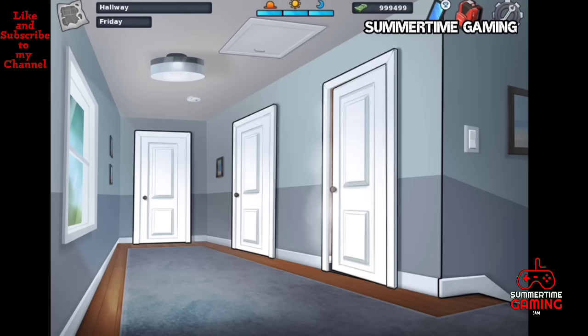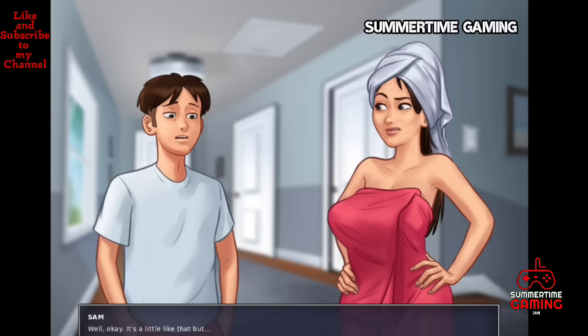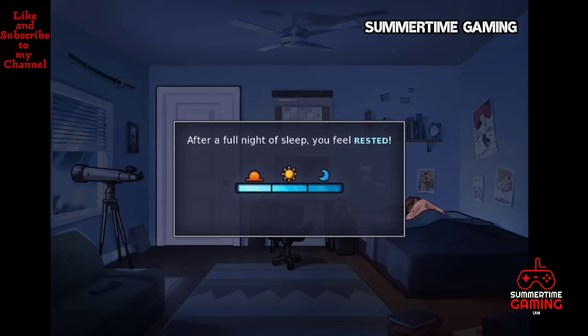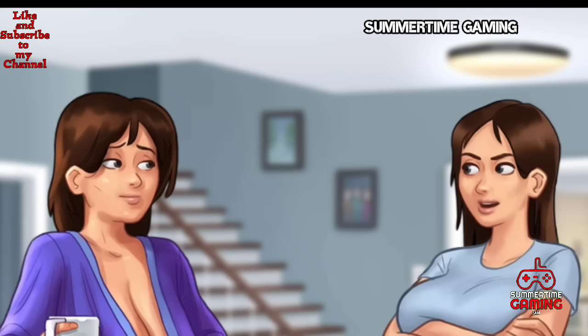Now the Jenny walkthrough starts. On the first day we have to go to the entrance and look inside the shower. When we look inside the shower we find Jenny, and as we know she gets very angry at us since she doesn't like us. Let's go back to our room and sleep.